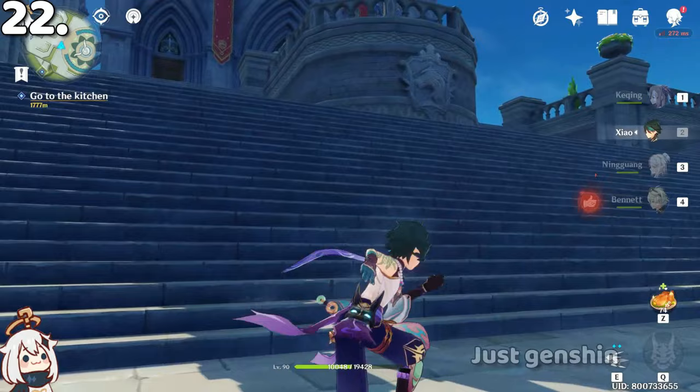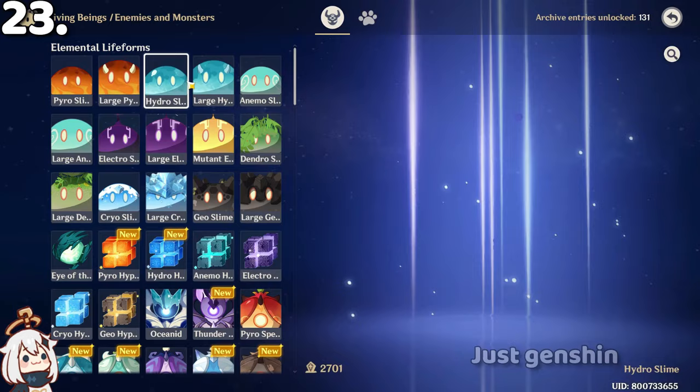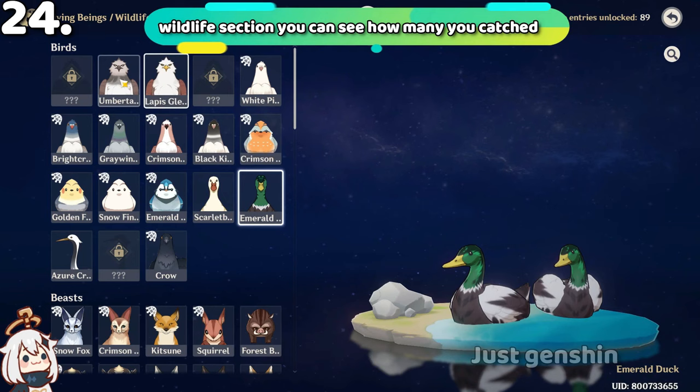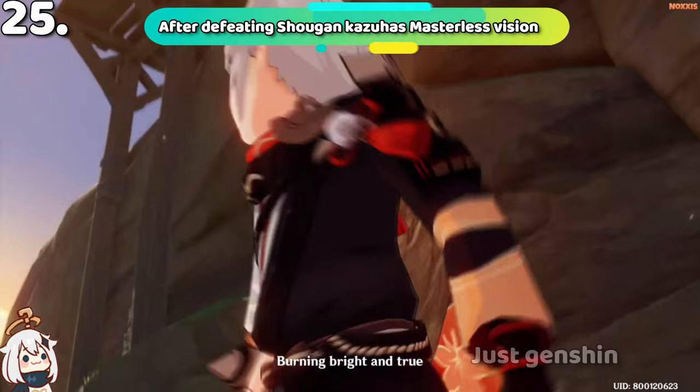If you go to Archives and Living Beings, you can see how many enemies you have killed. For example, fire slimes — I've killed over 2000. You can go through every single enemy type. If you go to Animals, you can see which animals you can catch with a net, and how many you have already caught.